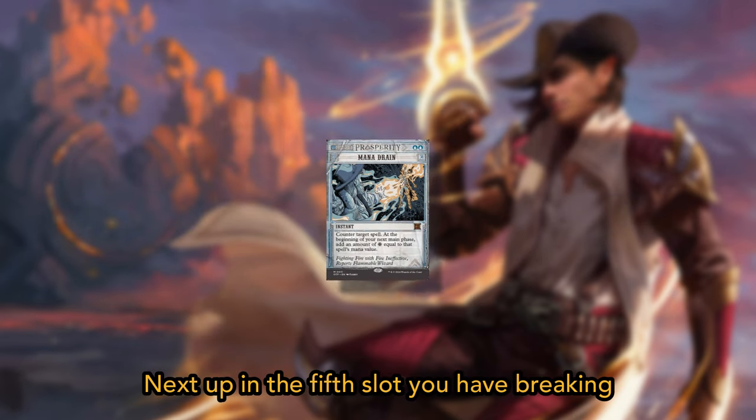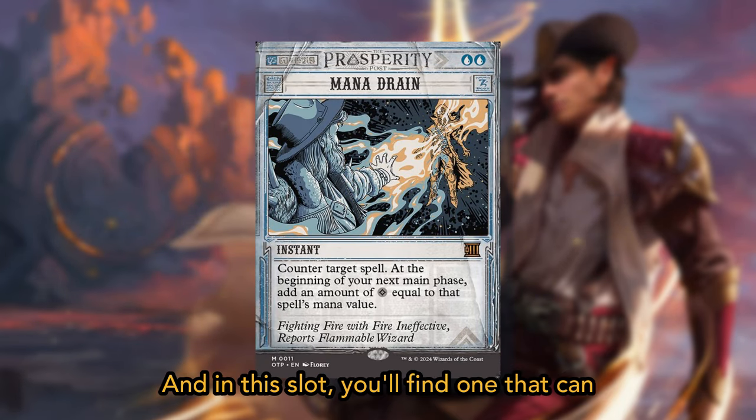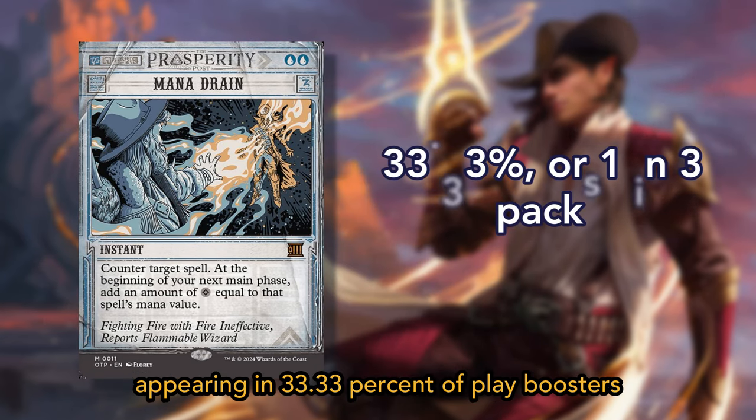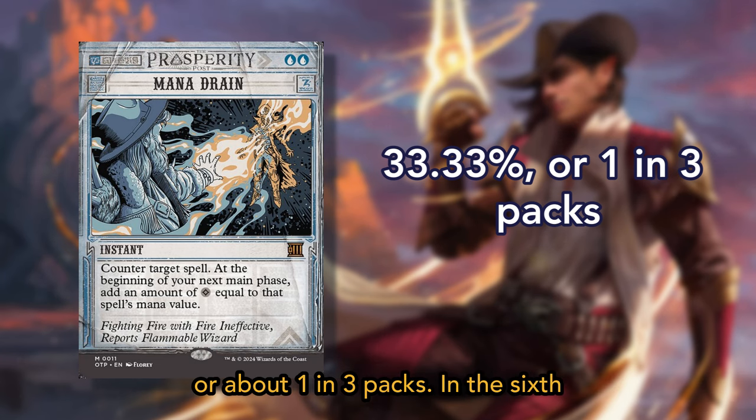Next up, in the fifth slot, you have Breaking News cards. In this slot, you'll find one that can be either uncommon, rare, or mythic rare, with the odds of a rare or mythic rare appearing in 33.33% of play boosters, or about 1 in 3 packs.